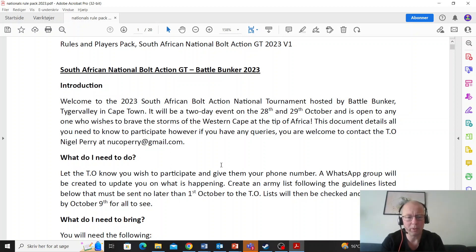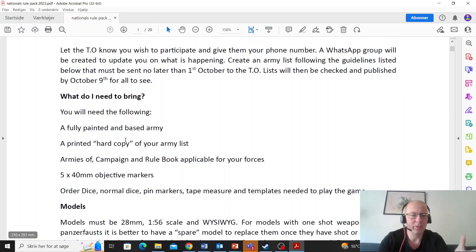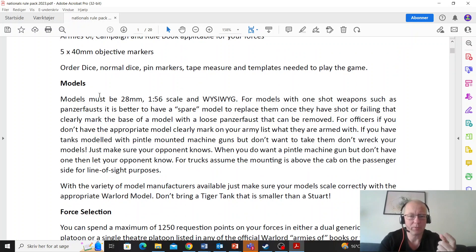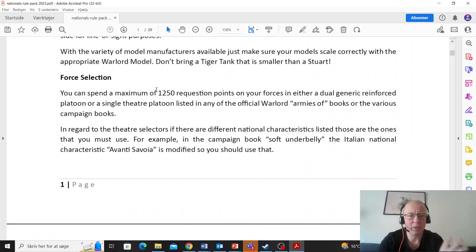The TOs will publish lists on the 9th of October, hopefully, so we can all get to grips with the meta. Models must be 28mm, wysiwyg — all pretty standard. The points level is 1250 points.